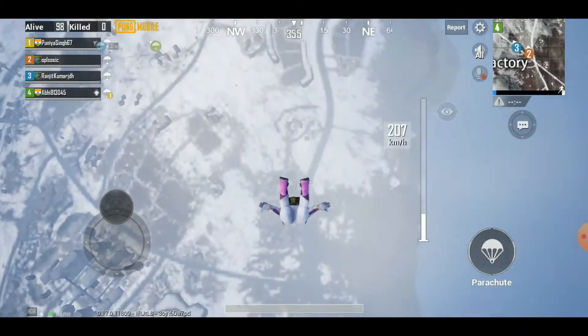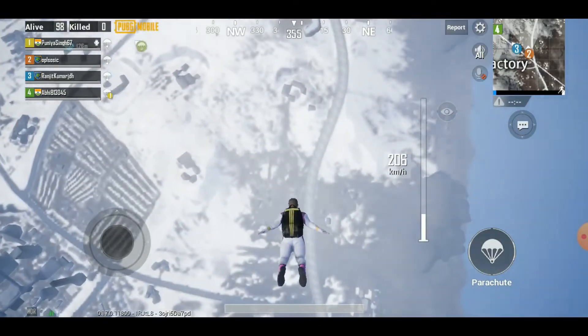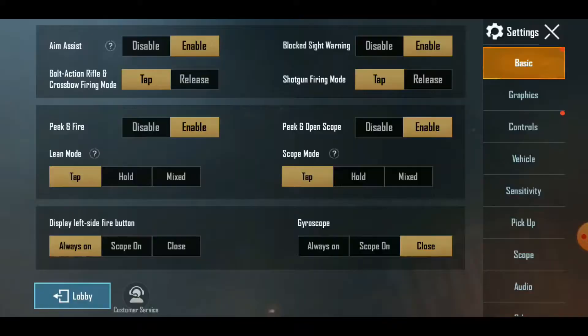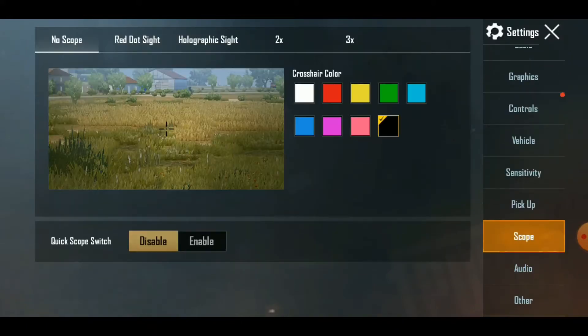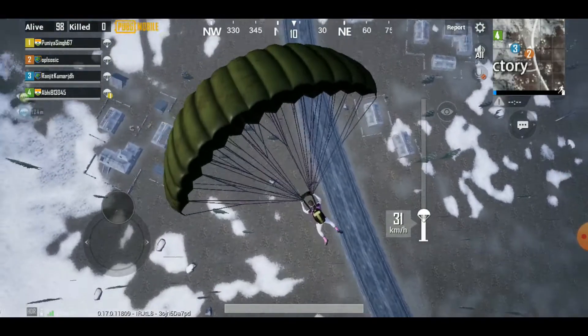The next thing is to change the crosshair color. The crosshair allows you to aim your weapon in shooting games. You can change its color in PUBG Mobile to make it easier to spot. Just go to Settings, under Basics, and choose your preferred crosshair color. I'll go with black because it's easier to see, and for those who are colorblind, there's a variety of colors to choose from.